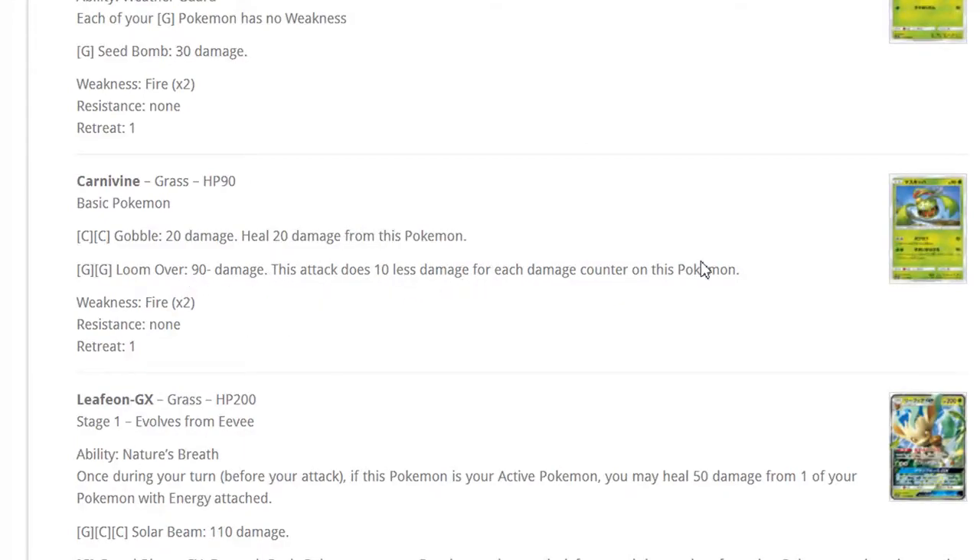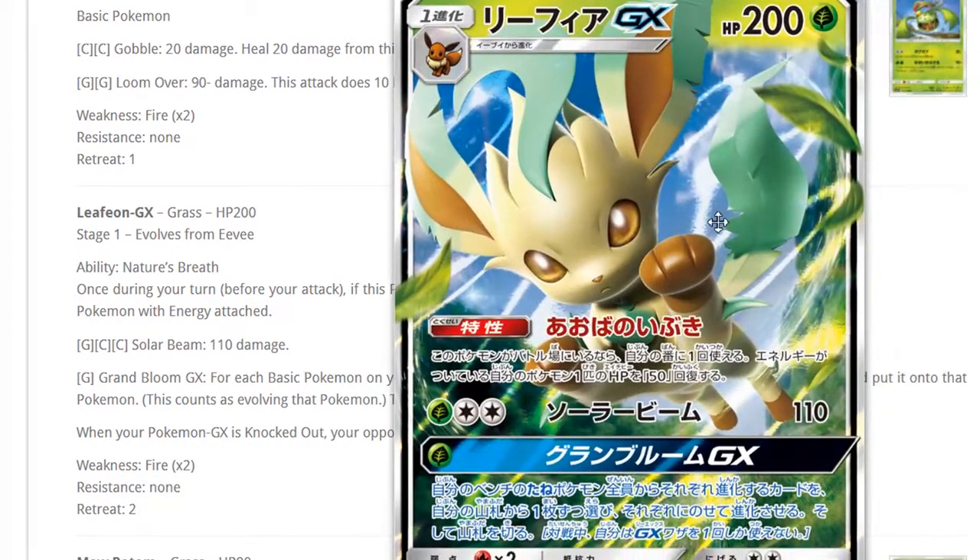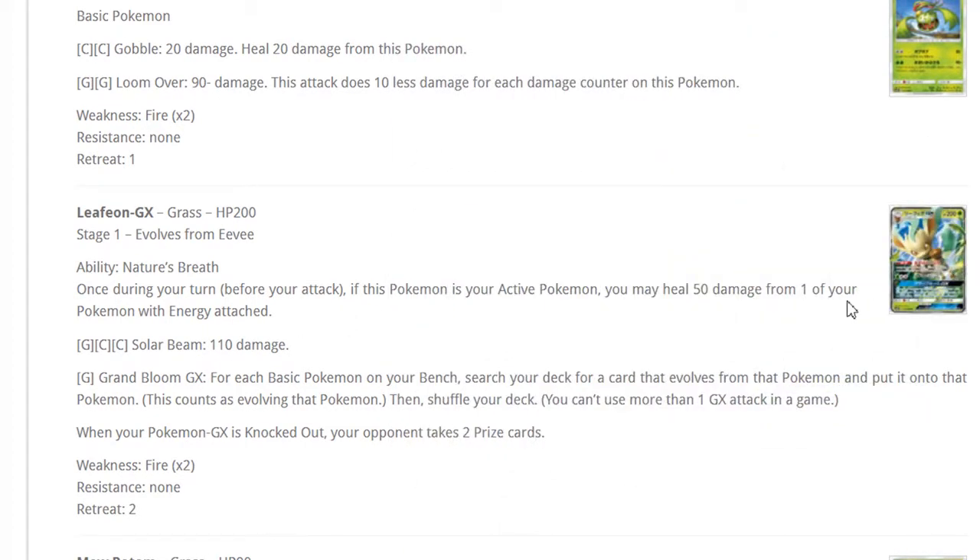Garbodor: heal 20 damage, whatever. Lombre: 90 minus attack, 10 damage reach, damage counter on this Pokemon — not good. Let's talk about Leafeon GX. I've had time to think about it and I'm not a fan. I can see Leafeon being played in a quad Leafeon deck where you switch between two Leafeons and use the ability to heal. It's a Stage 1 GX evolution.